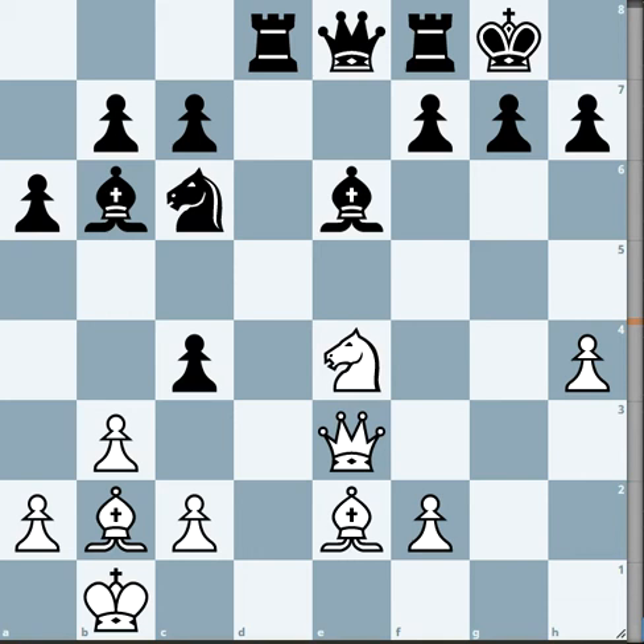Hello everyone, today we are going to discuss this position and it's white to play and mate. It's a mate in 15 basically, and it's a very complicated one. So even the engine gets confused at times. If you immediately put it to the engine, it will show that for some time black is plus 0.2, then suddenly minus 2, minus 4, then plus 5, plus 7, mate in 11 or 12 — whatever move you put.